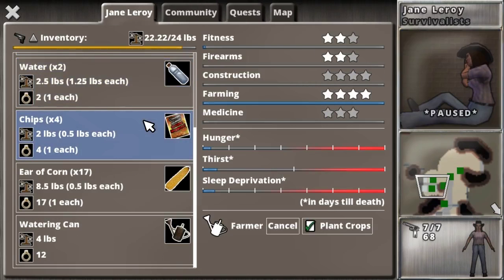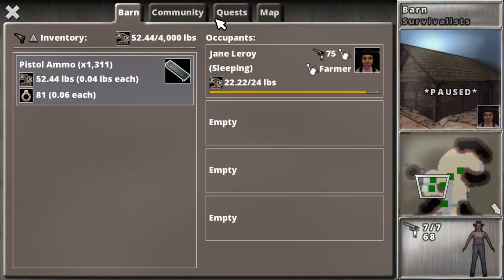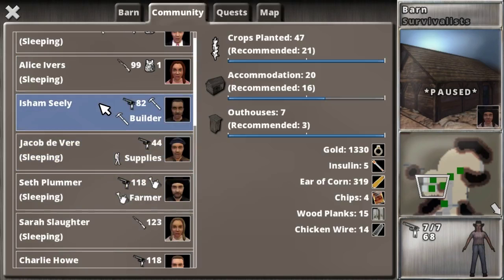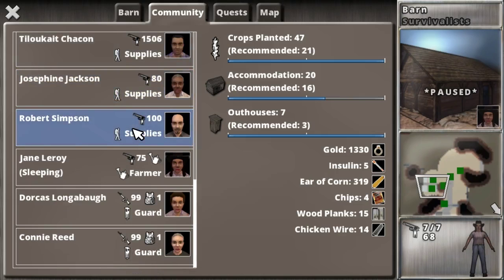I figured that would be fine to make her a farmer — and eventually I'll need two. Rather than having to find a new farmer later, I just have her be a farmer starting now. Then I have tons and tons of people going on supply runs all over.